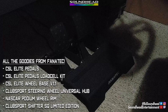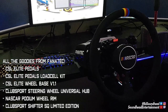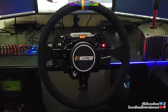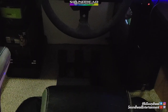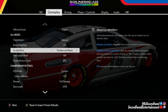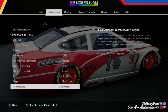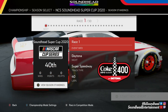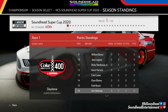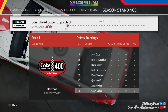But before we get too deep into that, we must dive into this — feast your eyes on the goodies sent to us from the fine and glorious folks at Fanatec. Ladies and gentlemen, they sent us the entire sim rig, the pedals with the load cell brake kit, the wheelbase, the wheel hub, the NASCAR rim, and the shifter. These are legends we're talking about here, people. Absolute legends.